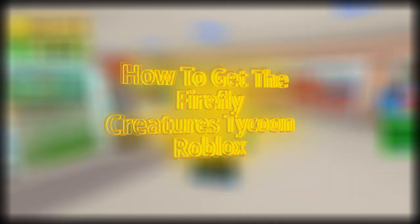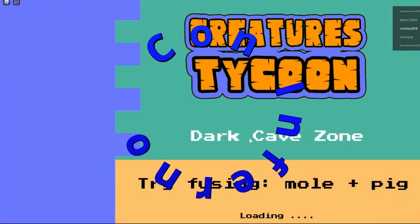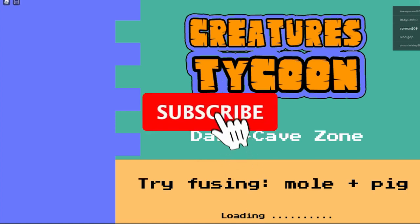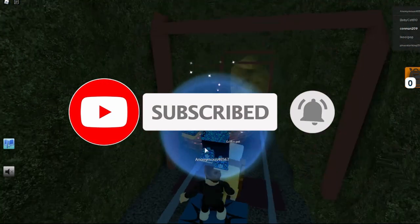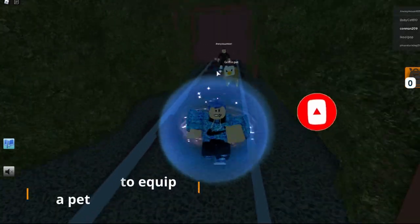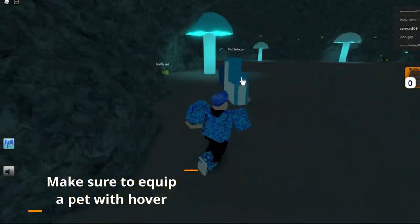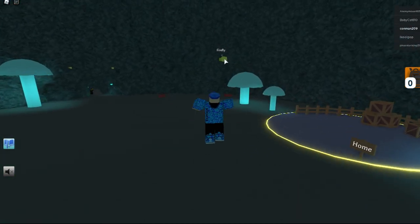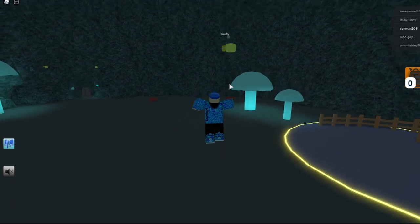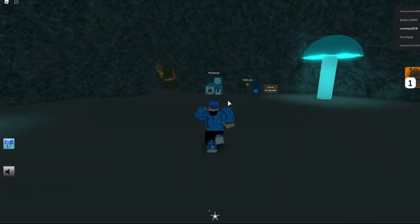Today I'm going to show you how to get the firefly. First, go over to the dark cave zone, and then make sure you equip the pet with hover, otherwise it wouldn't work. It doesn't matter which hover pet you get, but the griffin gives you run. And that's how you get the firefly.